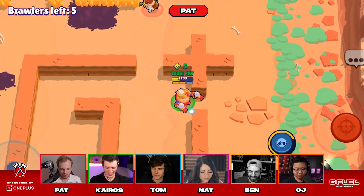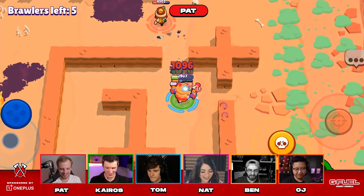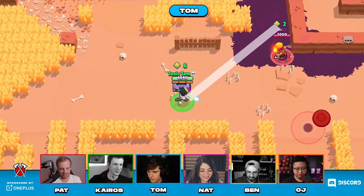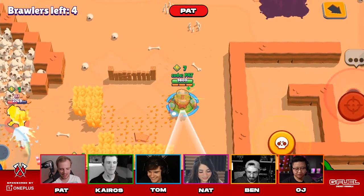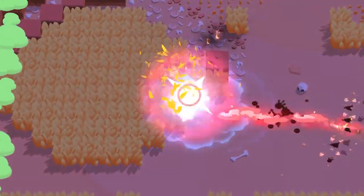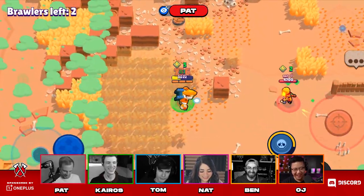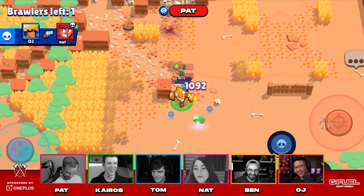Kairos, we can super trade! Does it only count when you use the super? I knew you were going to do it! I'm up top, Tom. All right, I'm going to get these hands. Oh, die! We farm each other! No, that's illegal! It's the two of you guys against each other. OJ just played you.